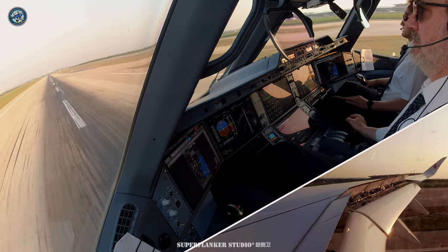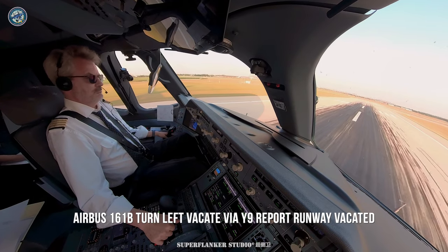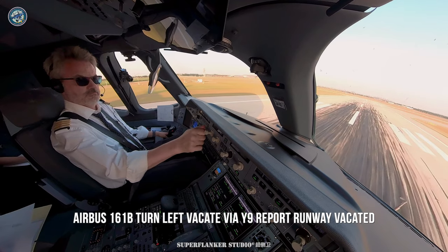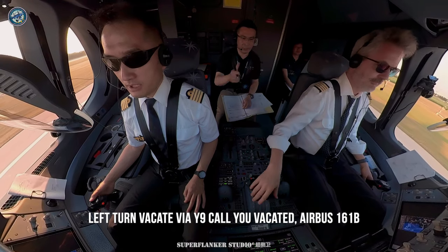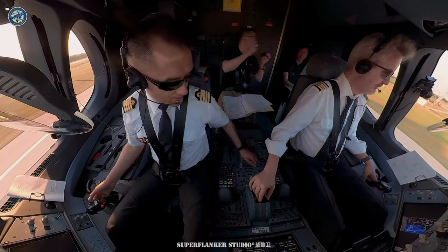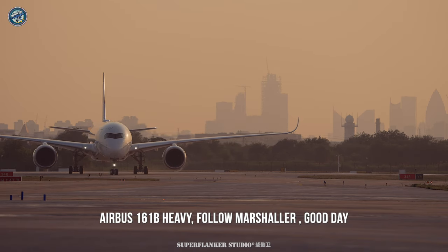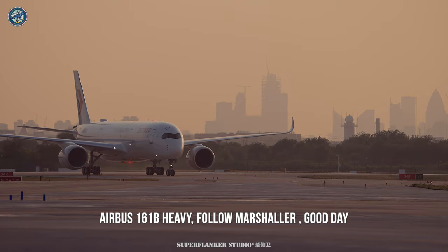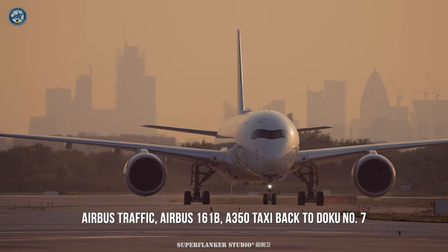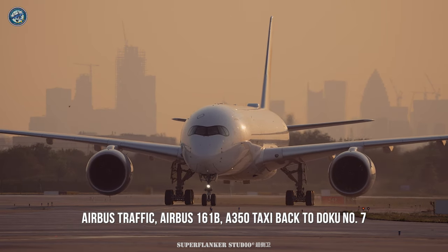Yankee, spoiler. Roll out. Rollback. Airbus 161 Bravo, turn left, crown wheel Yankee 9, report when vacated. Left center vacated by Yankee 9, call your vacated Airbus 161 Bravo. Auto brake off. Airbus 161 Bravo, vacated by Yankee 9, marshal inside. Vacated by Yankee 9, marshal inside. Good day. Thank you. Good day. Airbus 161 Bravo, vacated by Yankee 9, 250, taxi back to route number 7.